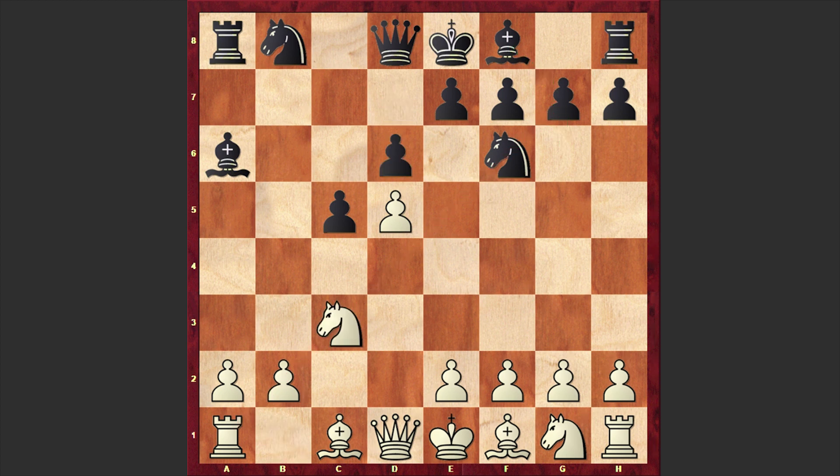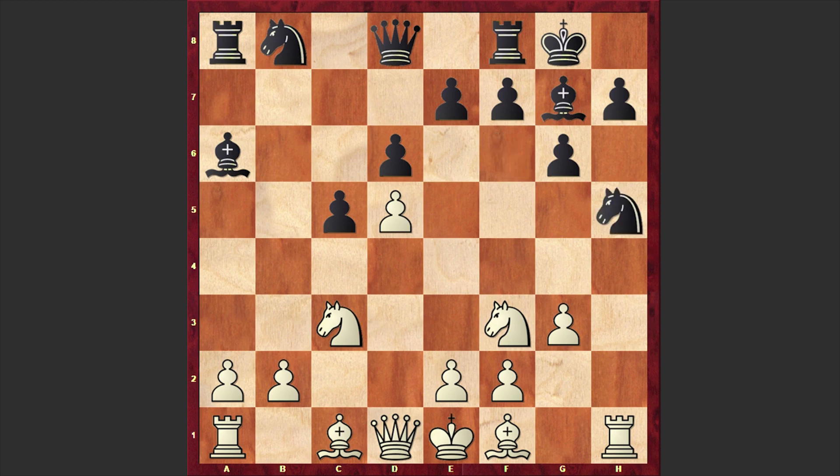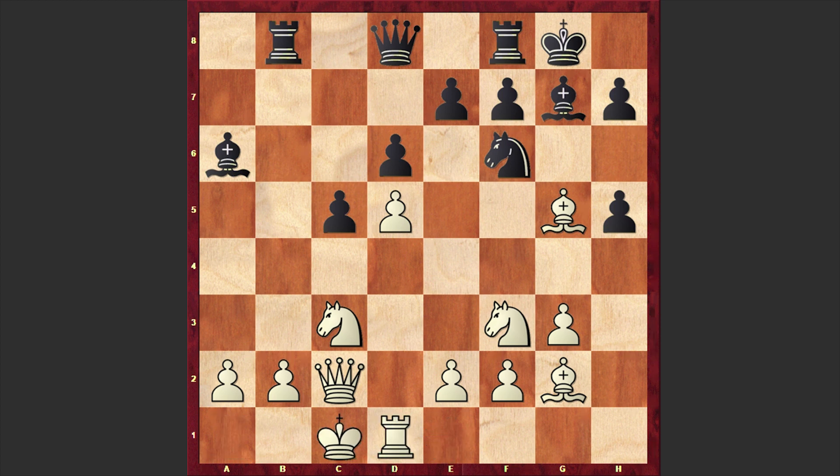Nc3 was played, d6, Nf3, g6, g3, Bg7. Instead of proceeding with his development, White decided to start launching an attack and played h4 — a kingside assault. And this time we have h5. Nxh5 was played, but the answer was fantastic. Here Malinin went for an exchange sacrifice in order to weaken Black's kingside — gxh5, Qc2, Nd7, Bg5, Nf6, Bg2, Rb8, and White castles queenside — a very rare scene in the Benko Gambit.